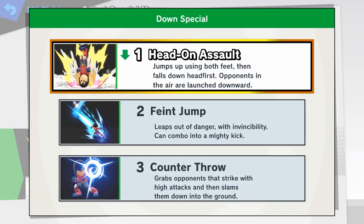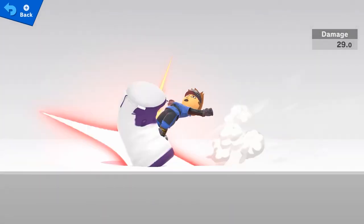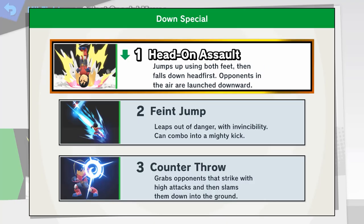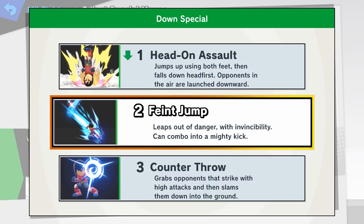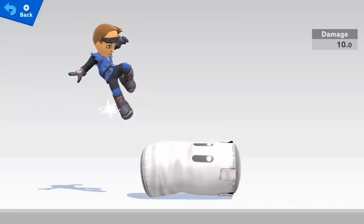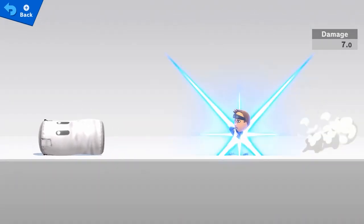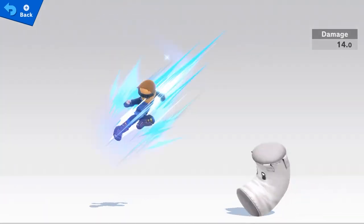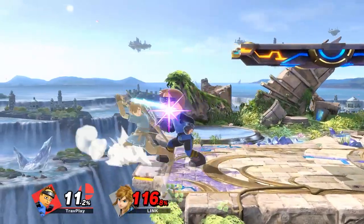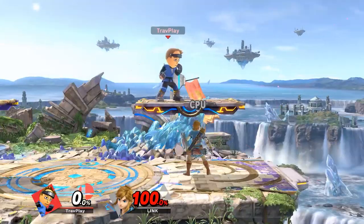Now for the down specials. Head on Assault is a rising and falling attack, very similar to Yoshi and Bowser's down specials — check out my videos on them for more details. Don't let this move break your shield; try to bait it out and then whiff punish. Feint Jump is the most common down special I see, similar to Zero Suit Samus' Flip Jump, except Mii Brawler can attack at more of a diagonal direction at the end. This move helps Mii Brawler get around projectiles, so be ready to shield it — it has decent end lag so you can typically punish afterward. Counter does exactly what the name says: Mii Brawler counters and then throws you. Compared to most counters, this one is weaker because it doesn't work against projectiles or if you hit their legs from below.